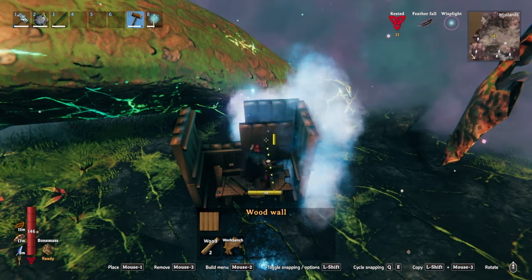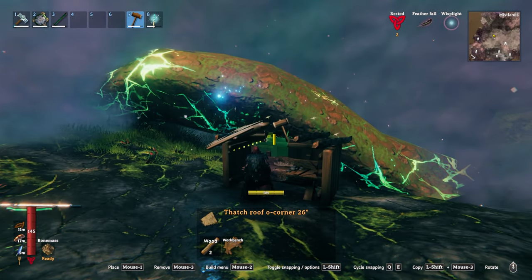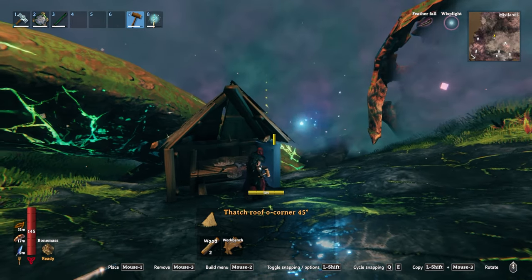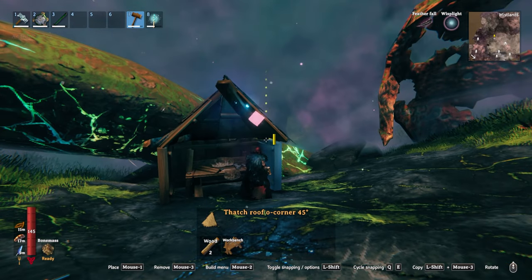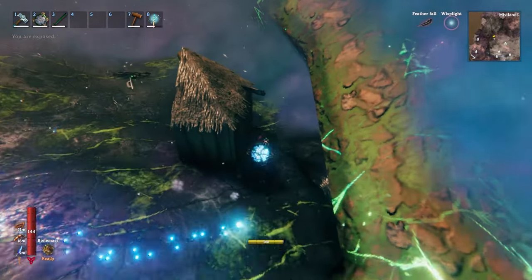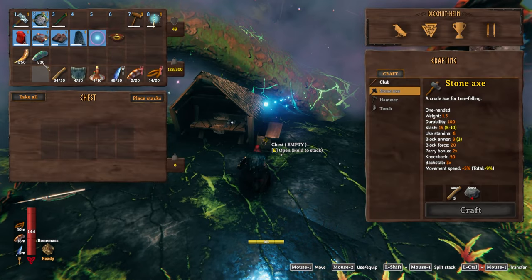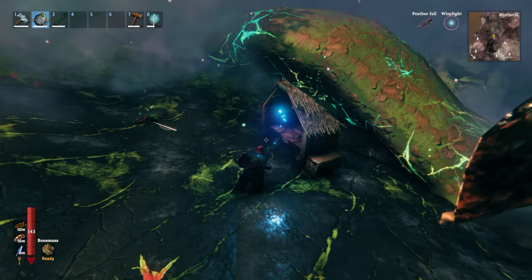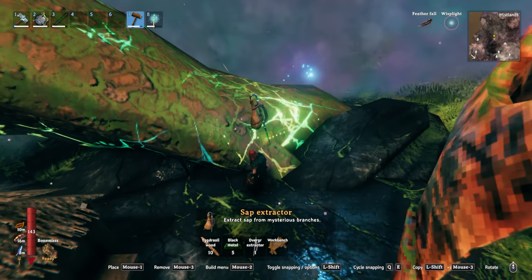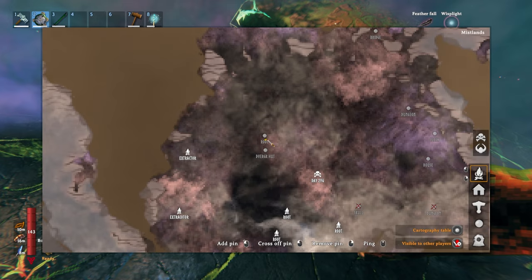Before we do that, there is one important thing. We've been hunting down these extractors, but the extractors don't give me the actual sap itself — we need to place them in the roots. We have a little makeshift base in the middle of the mistlands, and I'm going to try to hunt down three different routes where I can place extractors. To place extractors, you do need a workbench put down. I went ahead and put the workbench right here. We got lucky — there's actually a root right in front of the makeshift base. So this is going to be by far the easiest one to grab. I also made an extra chest here just for storage.